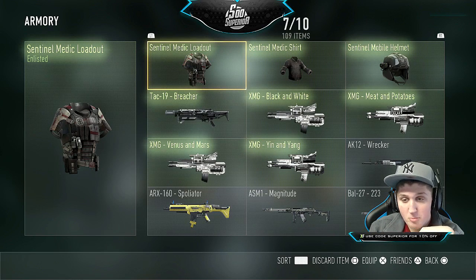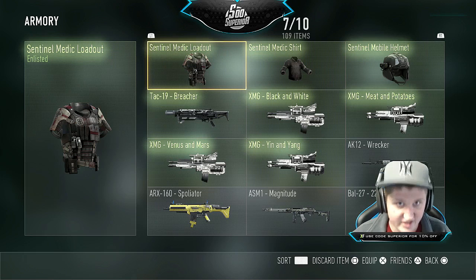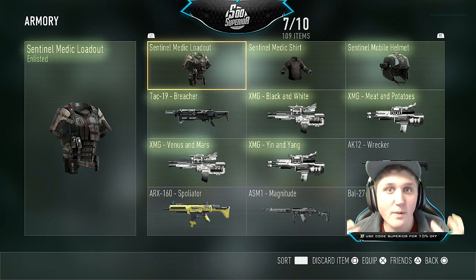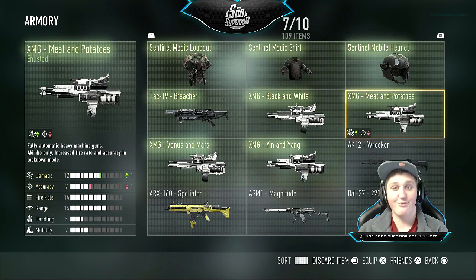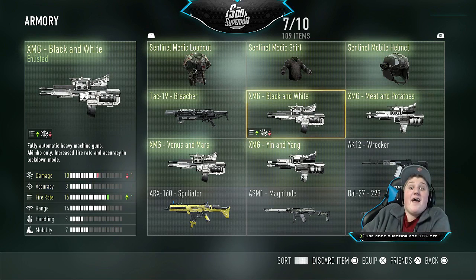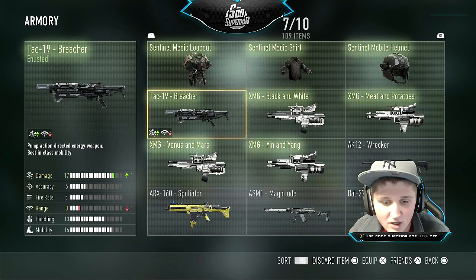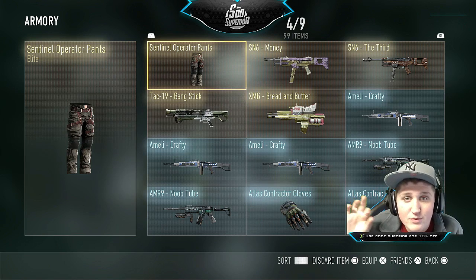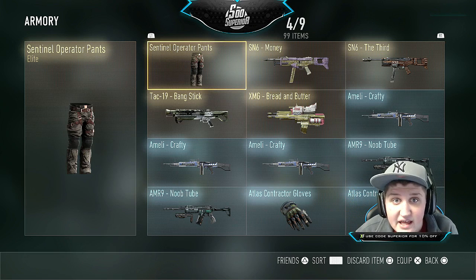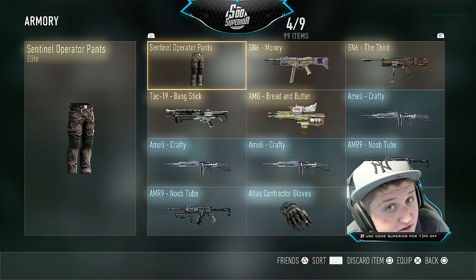So to start off the armory, we're gonna be starting off with the shitty enlisted stuff. Almost every single time you open a supply drop you never get something good — you always get something shitty. So I thought I'd briefly cover all the bullshit that I get. First off we have XMG bullshit, second XMG bullshit, third XMG bullshit, fourth XMG bullshit. Next we have the Tech 9 — fucking useless. I pretty much said fuck it to all the shitty stuff. The reason it's enlisted or shitty is because it's shitty and no one gives a shit.